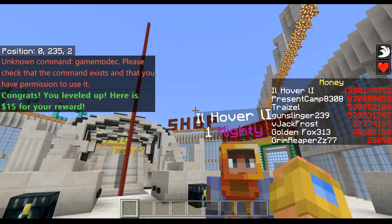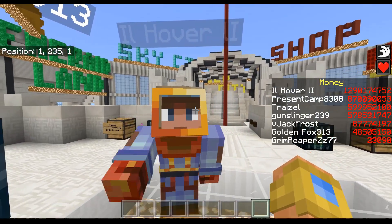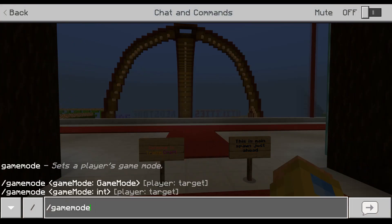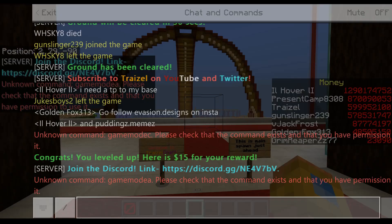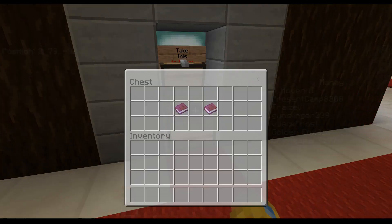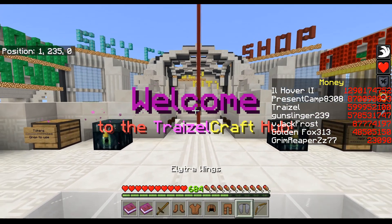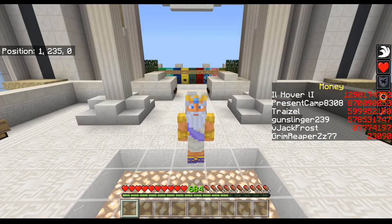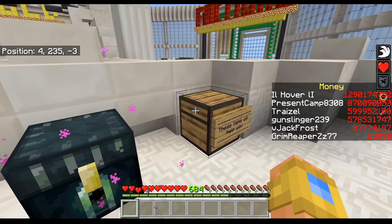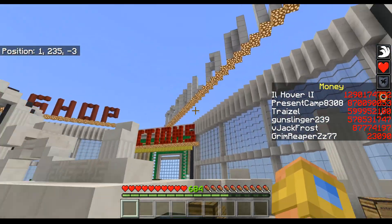The first thing in any server is obviously making the spawn. When you first get into the world you want to make a big impression. You want to see outside and go 'whoa, that's kind of cool.' Always give people starter loot, and just make sure your spawn looks really pretty and attractive — not too big so it's overwhelming, just enough so it looks nice.